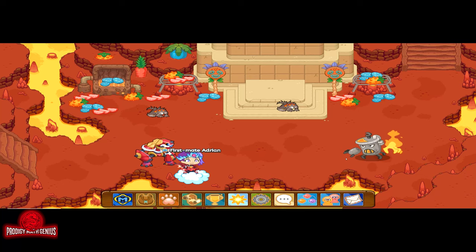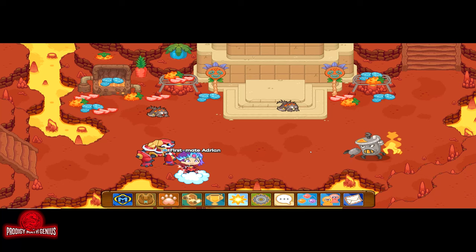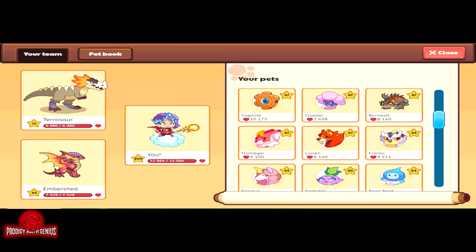Head on down these stairs — oh my god, looks like a Hot Pot just spawned! For me, I just first-try went down these stairs and a Hot Pot just spawned. For you, if it doesn't spawn, just do the old refreshing technique until it spawns. I'm just going to go — it's a Hot Pot as you can see. I'm also going to show you the description of what Hot Pot is.